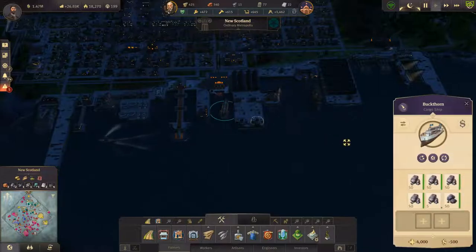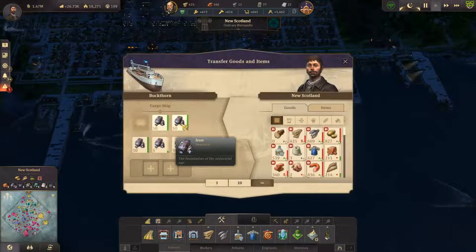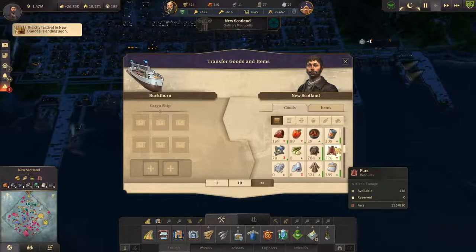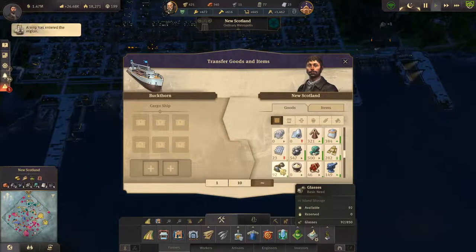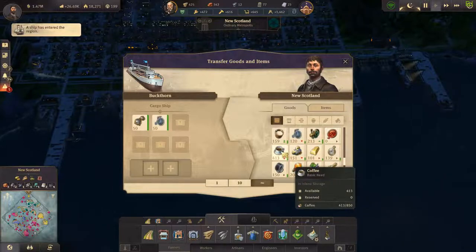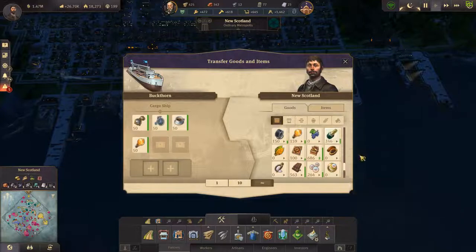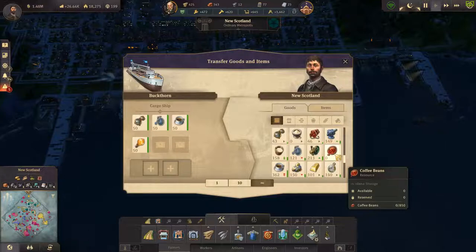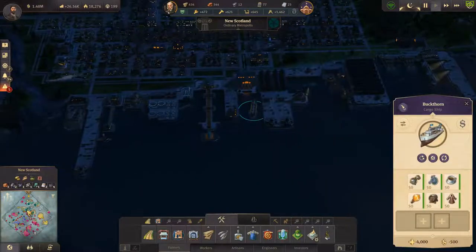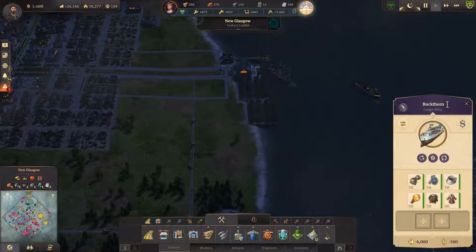Come over here. You unload on this and take some things that engineers need — we're gonna have to go buy some new sewing machines. I got 50 of those, 50 of those, 50 coffee, 50 light bulbs. Take 50 rum and take 50 fur coats. Head over there.